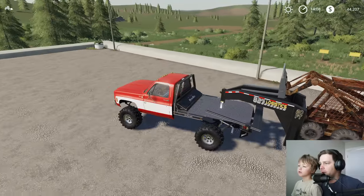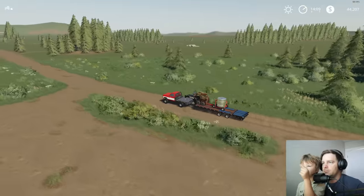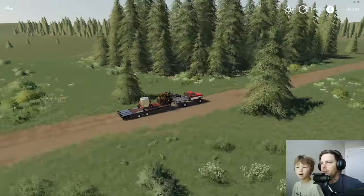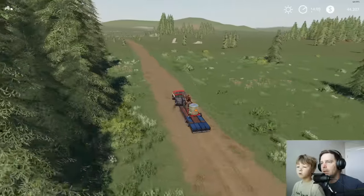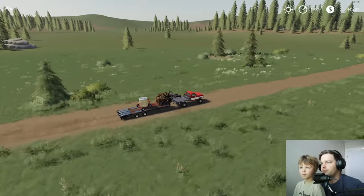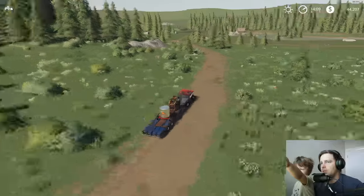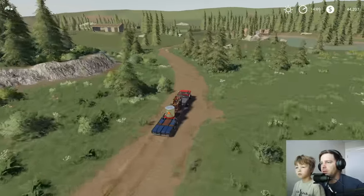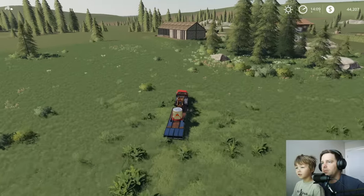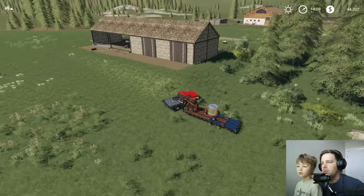Is he a little brown thing? I don't think that's him though. I don't think he would be this far - I feel like he would be around our house. Oh, I see something - no, that's just the shadow from a tree. Man, I don't see him. Maybe he's near our house.